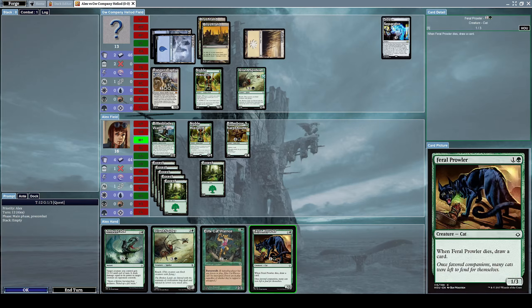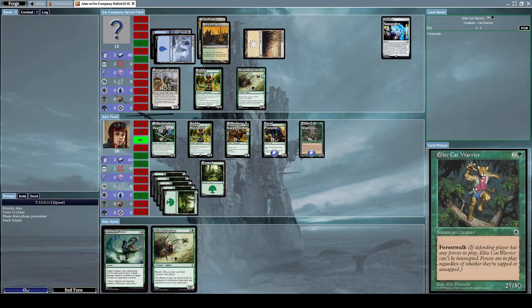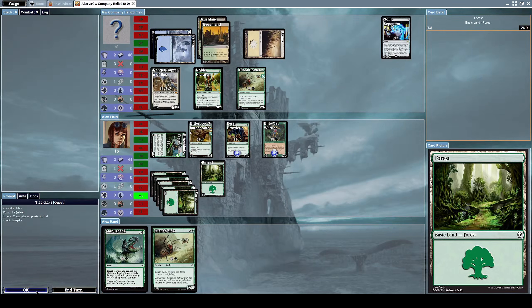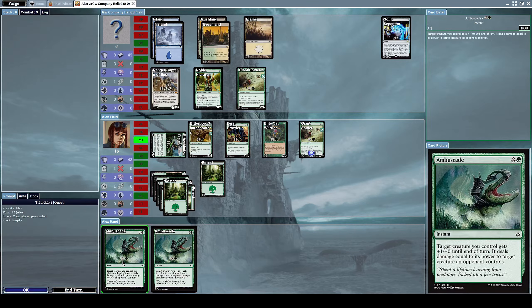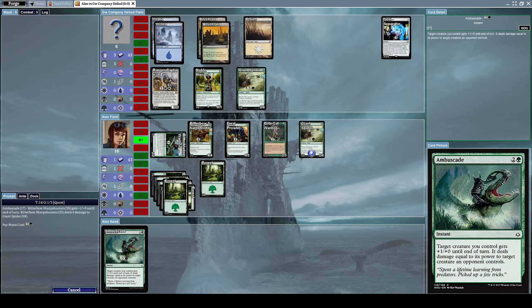Let's summon another Feral Prowler and an Elite Cat Warrior. Let's alpha strike him while exerting our Bitter Blade Warrior. He stopped us with his Giant Spider. Let's summon a second Giant Spider and use an Ambuscade with our Bitter Bull Sharpshooter to try to destroy his Giant Spider.